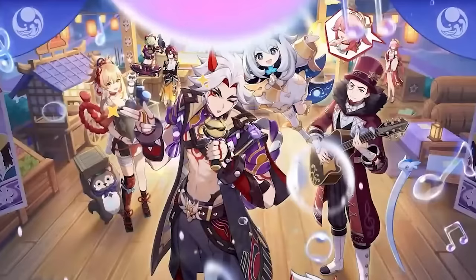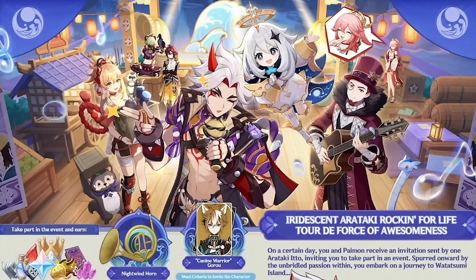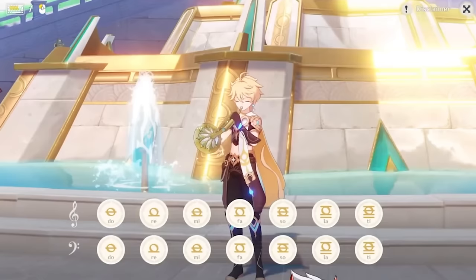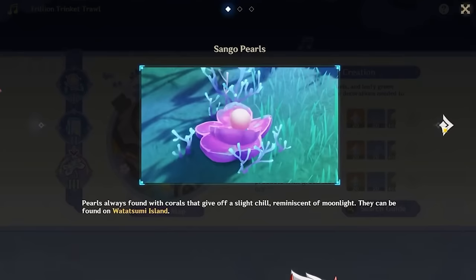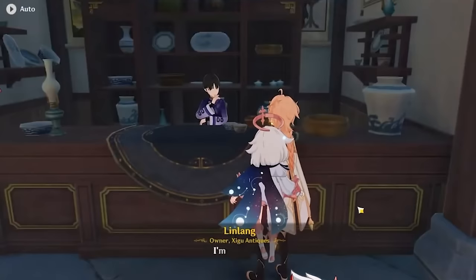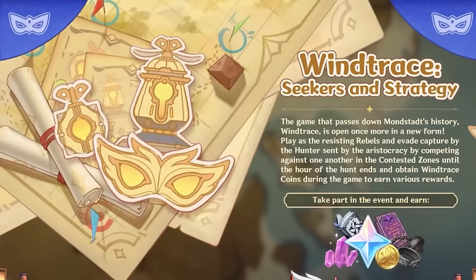Moving on to events. This one features one of my favorite characters, Itto. I love Itto — I love his personality, he's so quirky. I also enjoy music-themed events, and this seems to be one — it's like a music tour. I believe this is their main event, and it looks like we'll also be getting a free Gorou and a free new instrument. The first content seems to be a rhythm game, which I'm a big fan of. The next part seems to mostly be item collection, which I'm less of a fan of — it's a little boring. And then the final piece does appear to be more about music, where you're supposed to be restoring missing music notes.